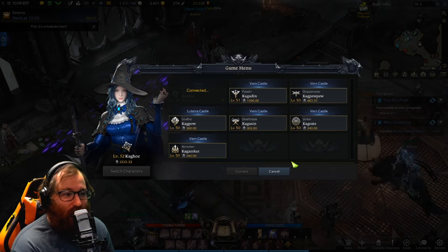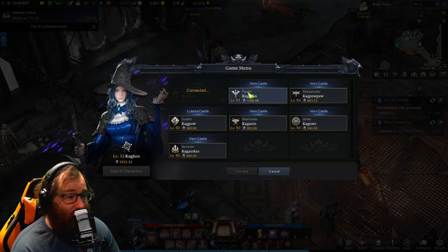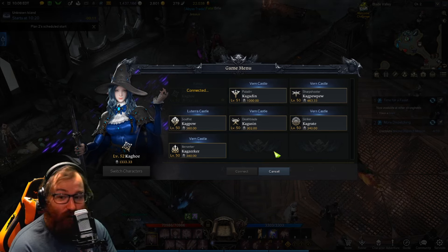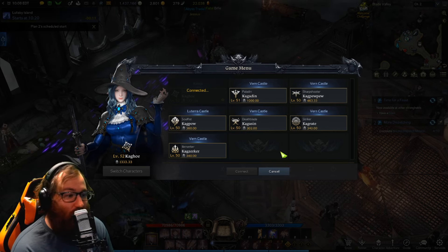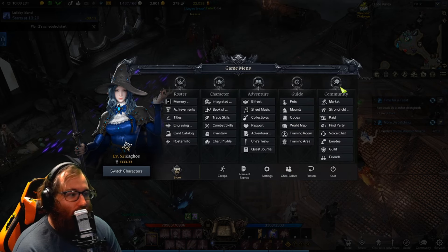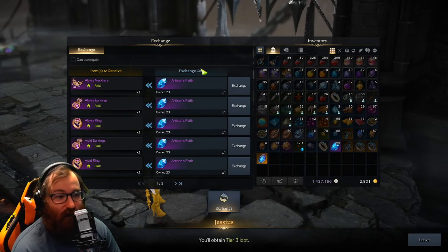To do that, you take all the extra tier two mats from your main that you didn't use and send them to your paladin. For tier one, every character you boost or power pass will be tier one by default, so you just want to get them to 340. Something I discovered is the abyss trade — after doing the abyssal dungeons you can get these materials to trade.